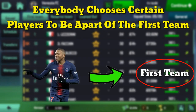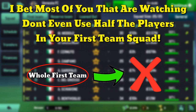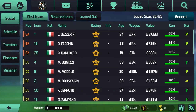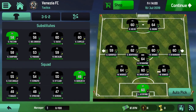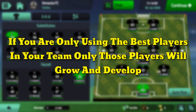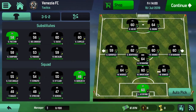Method number two for growing and developing players is by using your players. Everybody chooses certain players to be part of the first team squad, but I bet most of you aren't even using half of them — and that's not a good thing. I recommend you use all of the players in your first team. I know you need the best players to win games, but if you only use the best players, only those players will grow and develop, while the others just rot on the bench.